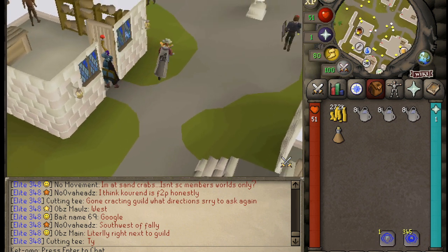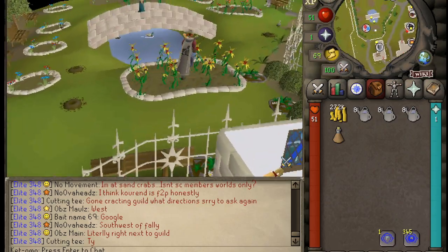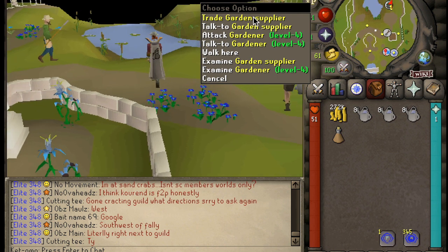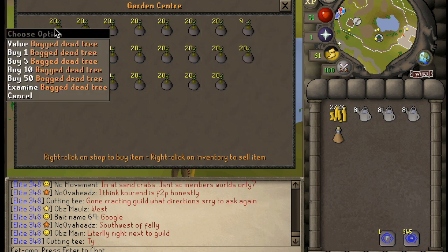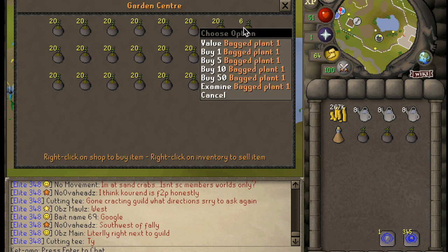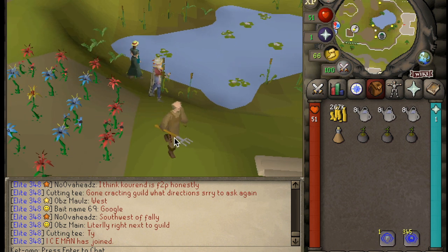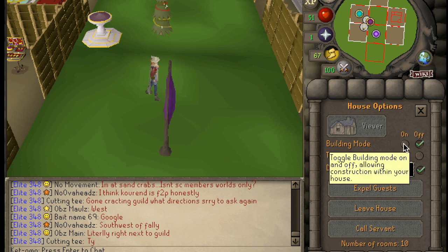You'll be teleporting to Falador after you are in your house and you'll be using that water pump. Then we'll actually go over to Falador Park, and there's a gardening supplier here that sells bagged plants, bagged trees, and all that kind of stuff. We're going to open her store and focus on bagged plant ones. We can also focus on bagged dead trees and nice trees, as well as oak trees when you get to that level. As soon as you grab a full inventory of bagged plants, you're going to want to teleport to your house.